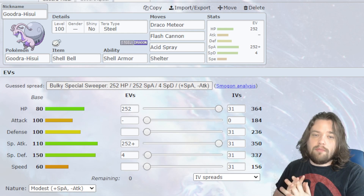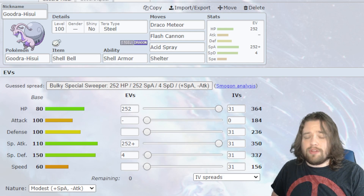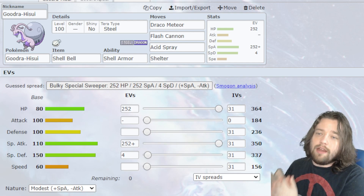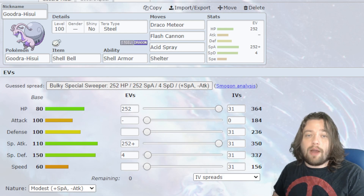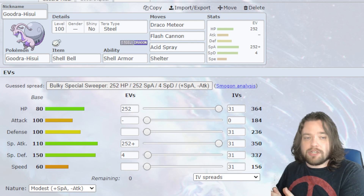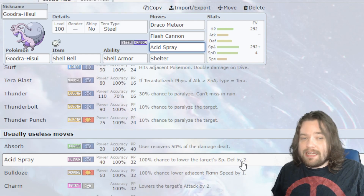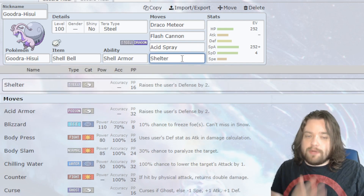The offensive set is still rocking that Steel Tera typing, mostly because you really don't want to bring this thing to a Dragon-type raid — that's the only thing Dragons hit super effectively — so we're primarily using Goodra for its Steel-type damage. I have the Shell Bell on this with Shell Armor making sure that we don't get crit through our defense boosts. We have the moves Draco Meteor, which we're not going to be clicking very often, Flash Cannon as our main damaging move, and Acid Spray which has a 100% chance of lowering the target's Special Defense by two — meaning if we set up three Acid Sprays it's essentially the same thing as giving Goodra plus-six in attack. And of course we have Shelter which boosts our Defense by two.